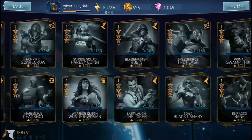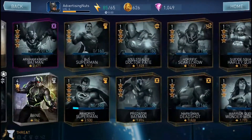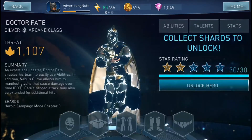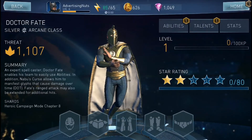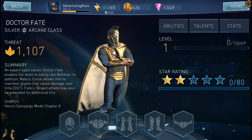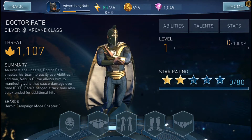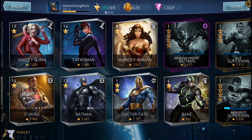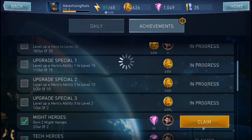Where is Dr. Fate? The hell is he? Oh, there he is. Jeez. At level 1, he has over 1,000 — oh my God, that's pretty awesome. We'll go ahead and throw some coins at him, but we really don't have a ton to throw at him. An expert spellcaster. Yeah, you could say that. We have our first two-star player of the game — this is absolutely awesome.